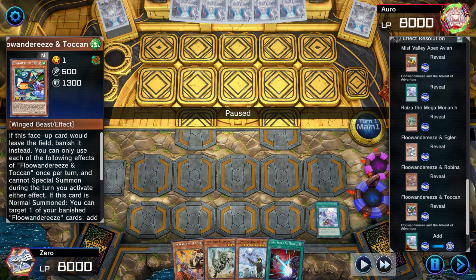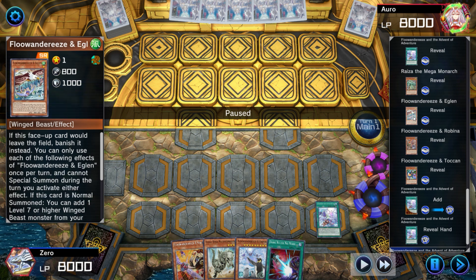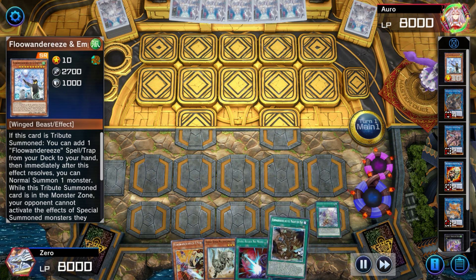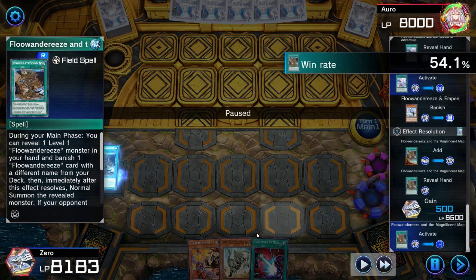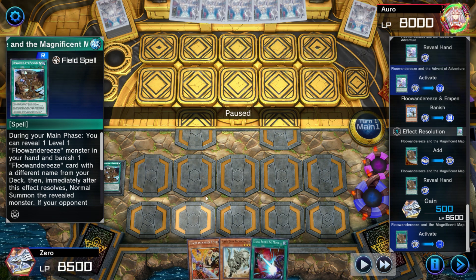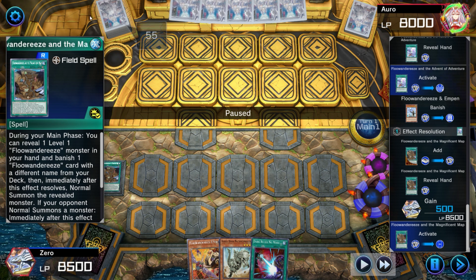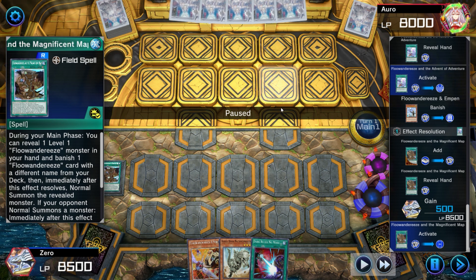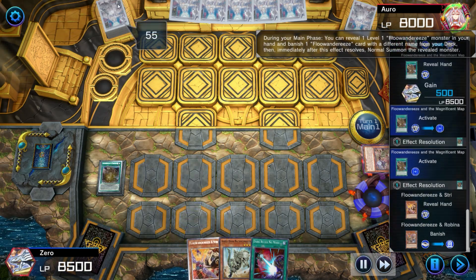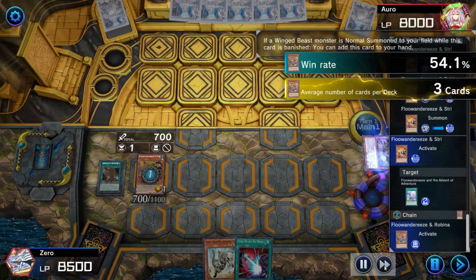Onto the actual match — we do reveal some pretty decent options. We could have taken the Robina or the Eaglen, but we opt to take Advent because I want to Advent away the Empin for Map. Now of course if the opponent had Ash we would have been in trouble, but if we took Robina and normal summoned it and they had Ash, we lose anyways. At least this way we get Map in rotation and can start banishing birds to hopefully play around Imperm. The opponent is on 55 cards, which is something to take note of — even though they're on Labyrinth Sleeves, I would not assume they're on a 60-card Labyrinth deck.